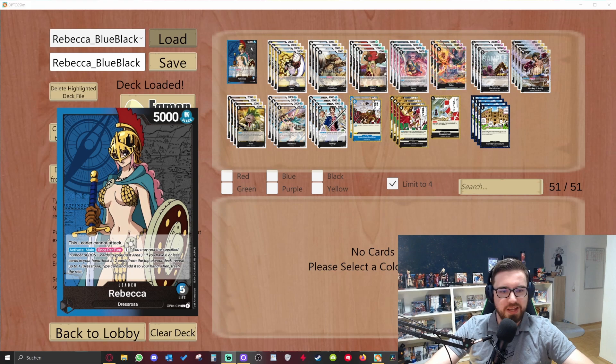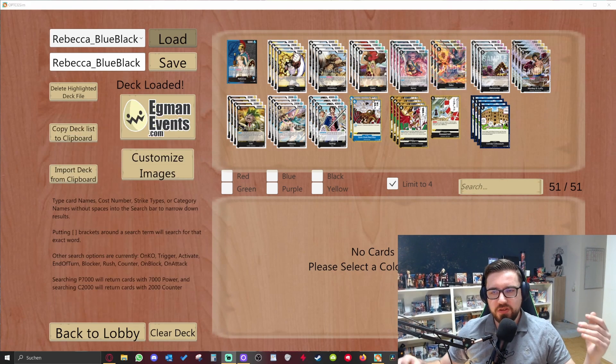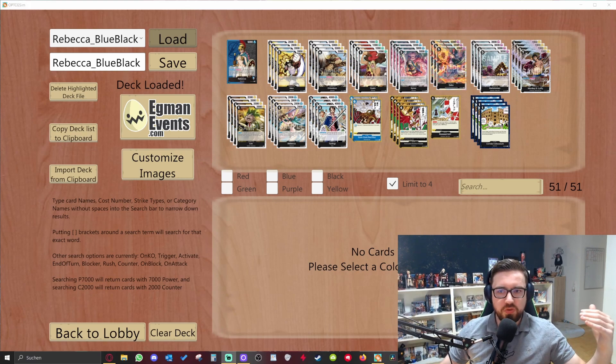We start with her main ability: you rest one don, and if you have six or less cards in your hand, you can look at the two top cards of your deck and choose one to add to your hand — the rest goes to the trash. So it's a free draw without paying and without trashing a card from your hand, only from your deck. The play style is to get as many cards in your trash as possible to trigger good effects from your characters.